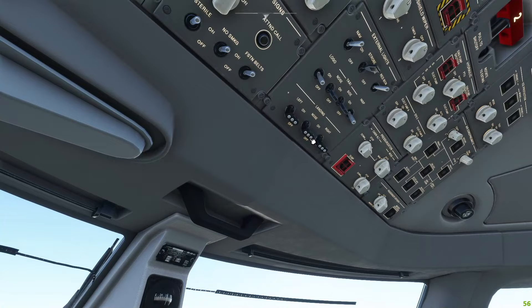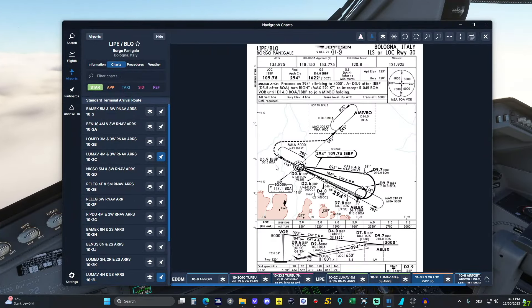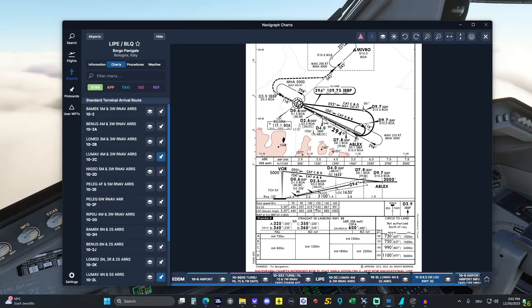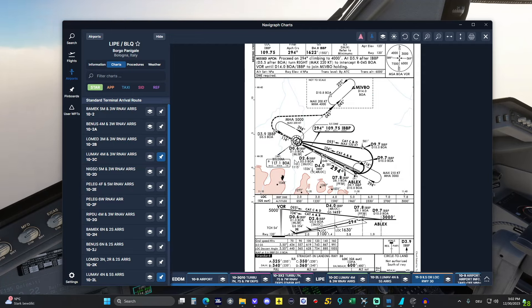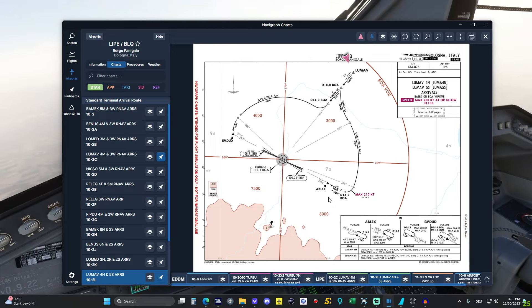Below 10,000 — landing lights on. Speaking about the arrival: still going with ILS 30, which is a 3.5-degree profile, minimums 350. I intended to fly the Lumaf 3 Whiskey but it's not drawing correctly on the display — it just offers the two transitions via Bologna VOR which I really don't want to fly. So I've selected the Lumaf 5 Sierra, taking us on the 15-mile arc from Bologna VOR, then a right turn to Apex and onto the ILS.